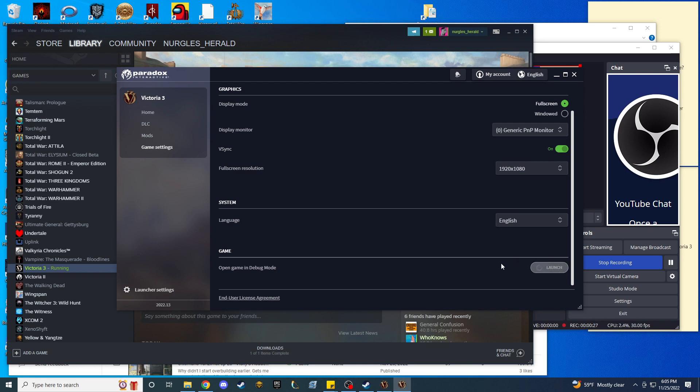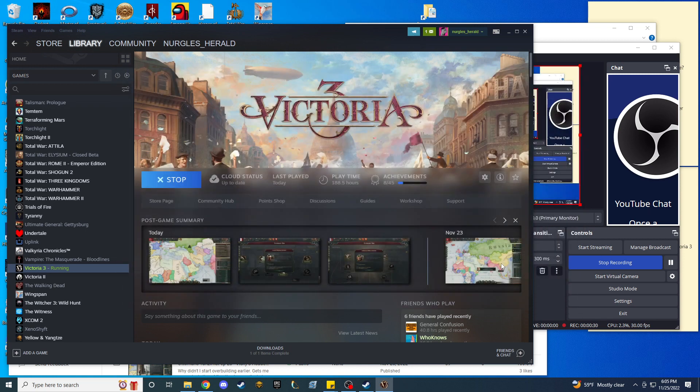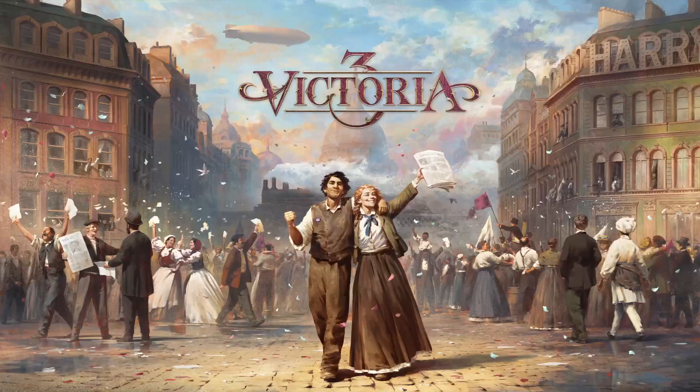Debug is going to give us access to the console. We are still going to need to use some console commands. I'll show you a couple of the most common ones, but there's a comprehensive list somewhere which I'll post on the video, because most of it is just about you experimenting with the console and learning how it's useful to you as a learner in Victoria 3. It is a very, very powerful learning tool.